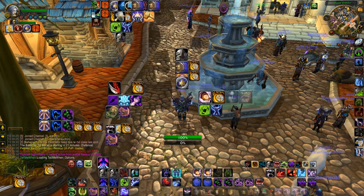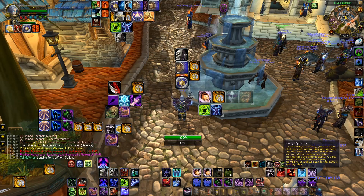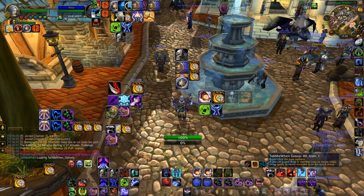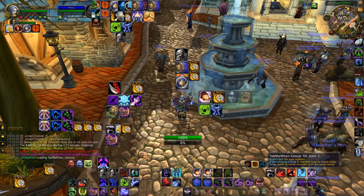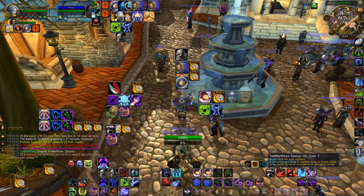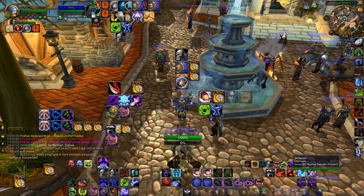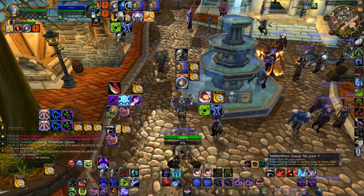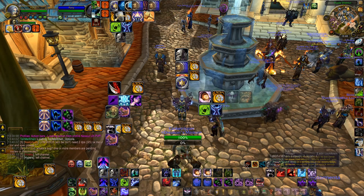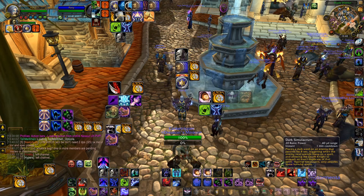Tell Me When for Unholy Death Knight and Frost Death Knight too. You can see I have some different buffs and debuffs tracked here — some are positioned over the frame which I haven't worked on for a long time. I'm tracking some buffs and debuffs that I haven't set up on my Paladin, but that's just laziness. Here I have debuffs on my target, Sudden Doom proc for free Death Coils, Dark Simulacrum duration on me — so I know whenever I can use it.